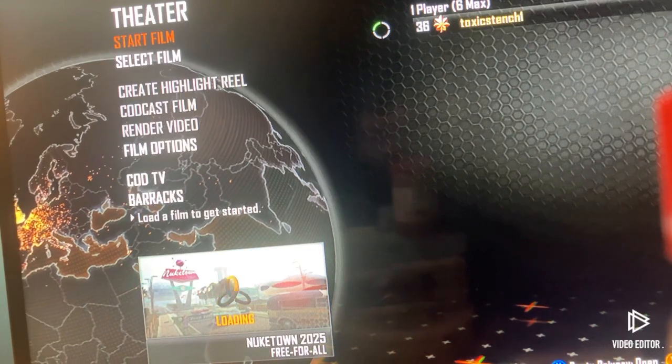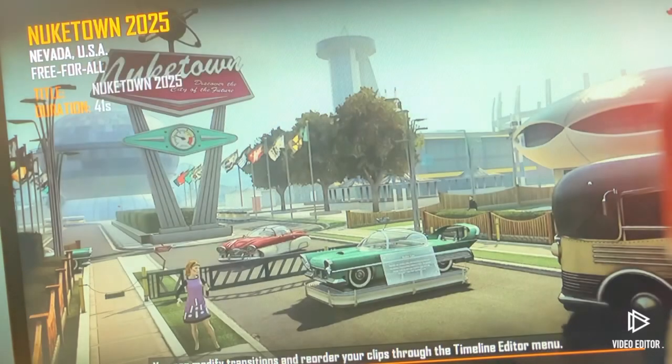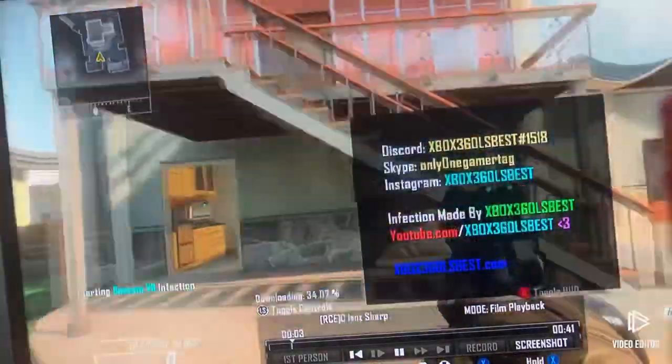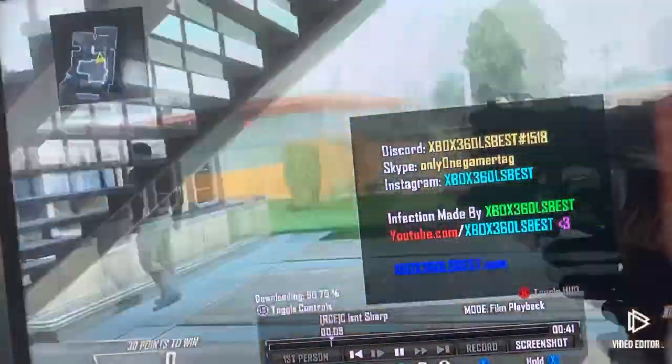Go down until you see the Boss AM V6 Infection. Put your controller down, do not touch it. You can see through my TV that my hand is not touching anything. My controller is down. You just want to sit here and watch this. I'll show you what to do when this is done.